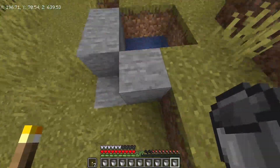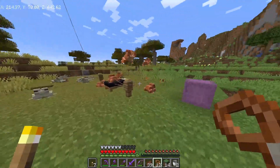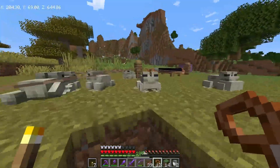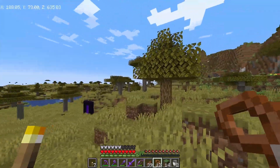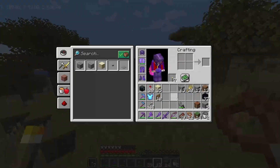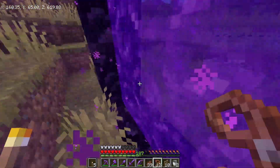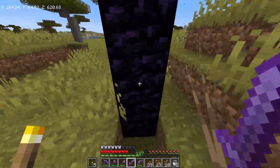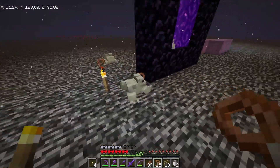Now that I've got all the frogs — nine orange ones and nine white ones — I need to take them all through this portal and then bring them back over to where I'm going to build the farm. I just need to take them through the portal, so let's try to go through the portal real quick.